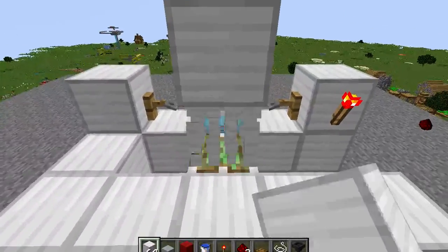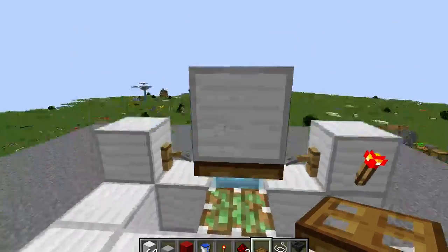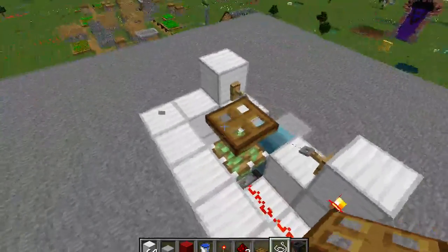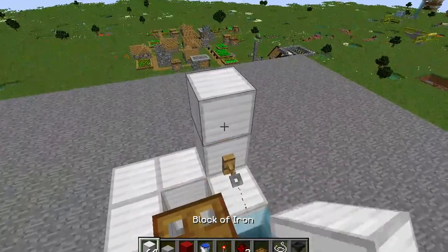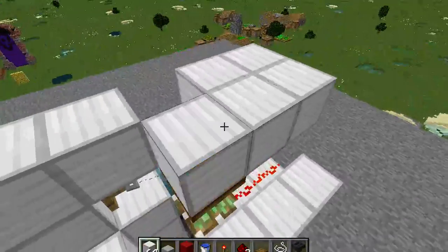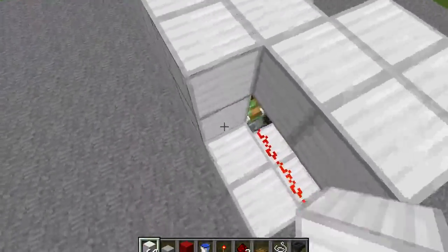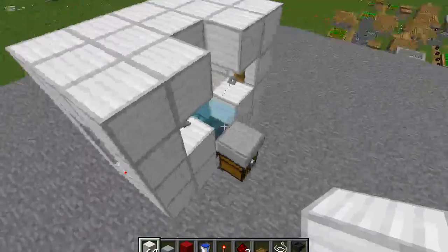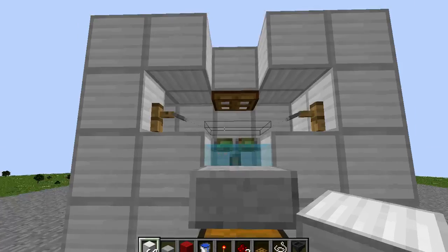Put that trap door back. And of course if you put a roof on it, leave that spot open for rain — it gives you better fishing.